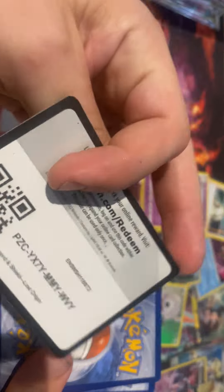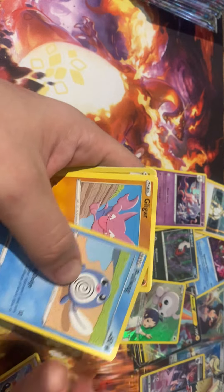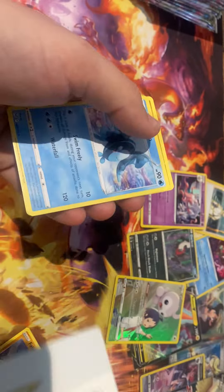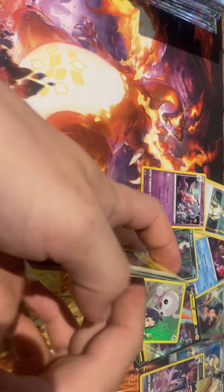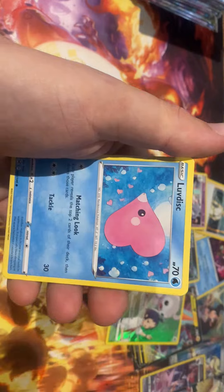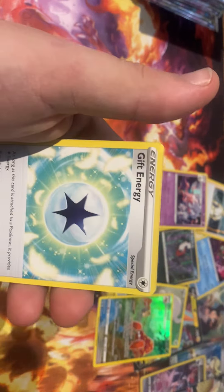White border — code card — okay this is the halfway point, one side of the booster box done. Okay, here we go second half of the booster box. We also bought a vintage Jungle pack and it is heavy, so that means it could have a Flareon, a Vaporeon, a Snorlax, or holographic Pikachus in there.